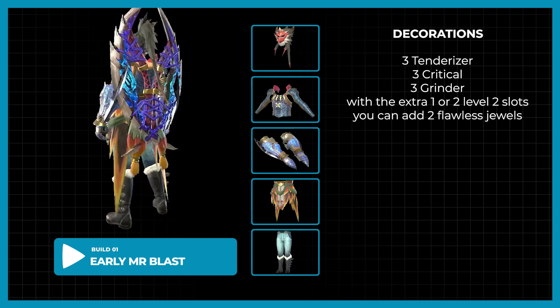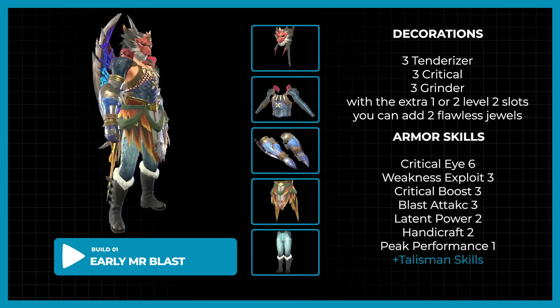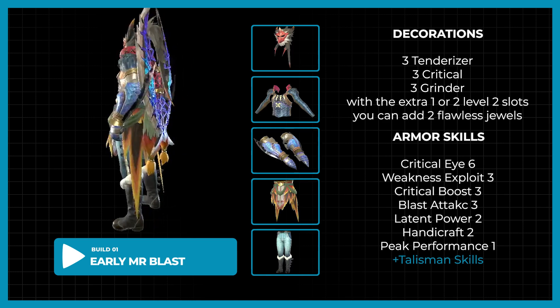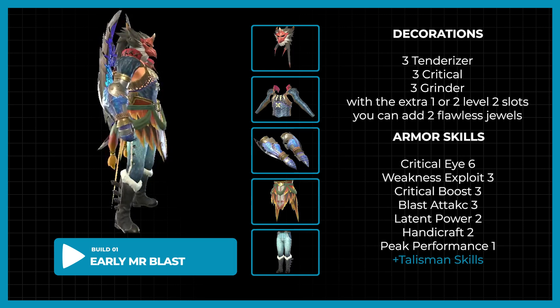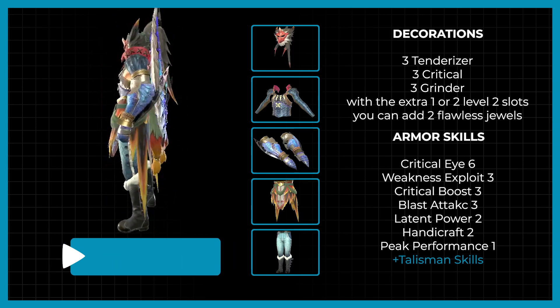With a 2-2 talisman, you may add 2 Flawless Jewels. Without the talisman, this set gives you Critical Eye 6, Weakness Exploit 3, Critical Boost 3, Blast Attack 3, Latent Power 2, Handicraft 2, and Peak Performance 1.